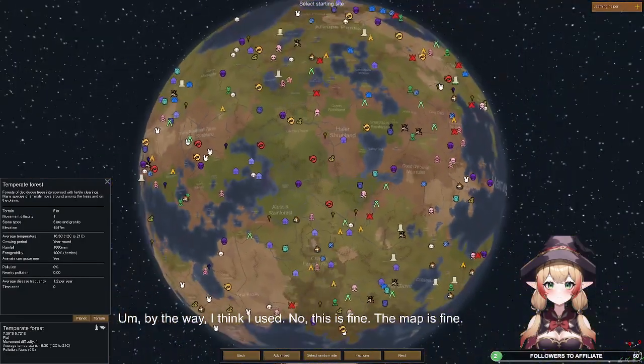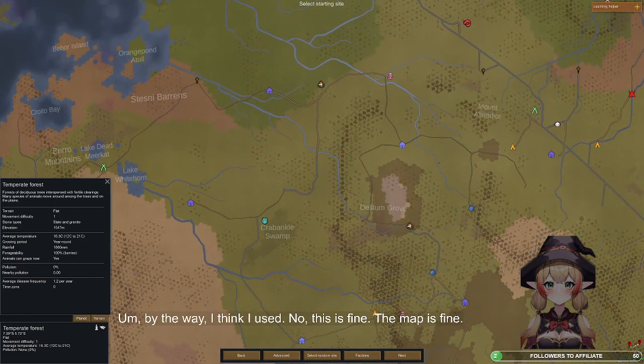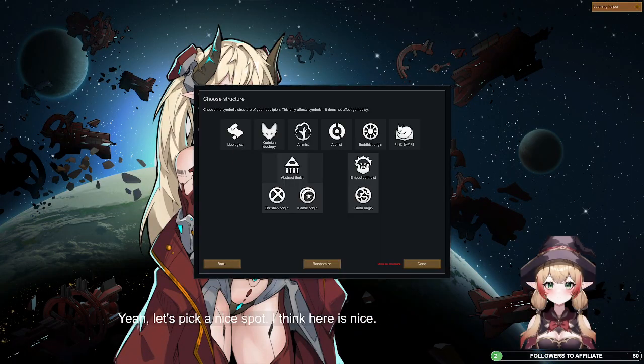By the way, I think I used... no, this is fine. The map is fine. Yeah, let's pick a nice spot. I think here is nice.